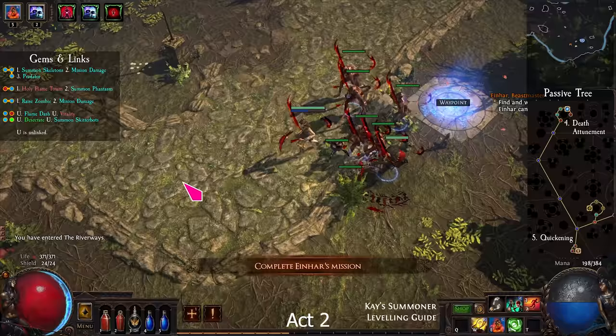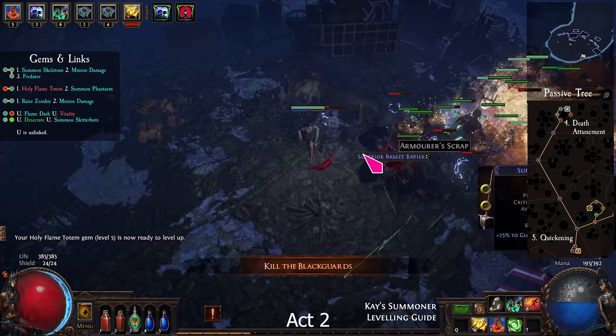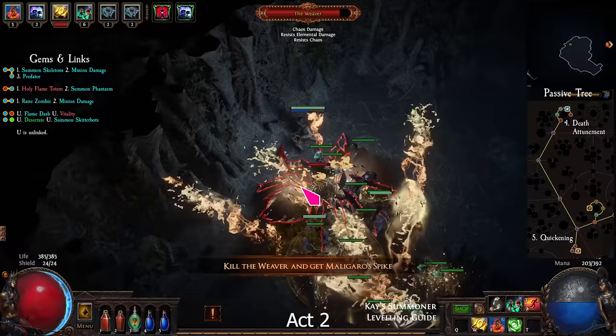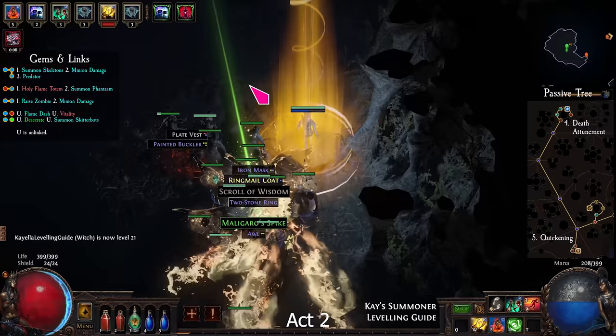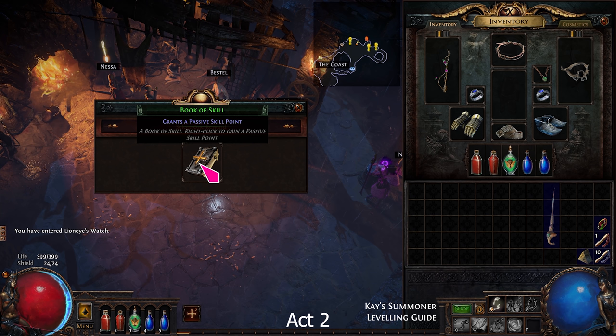Return to the Riverways and go to the Western Forest. First kill Alira, then kill the Black Guard and unlock the seal. Lastly, find the Weaver's Chamber and kill it, then return to town. Take Predator from Silk. Talk to Eramir to get 2 passive points and the Apex. Go back to Act 1 Lioneye's Watch to get a skill book from Bestel, and buy Minion Damage from Nessa.